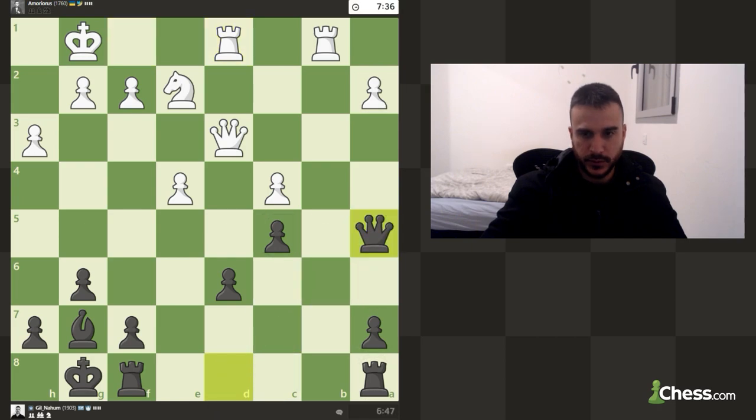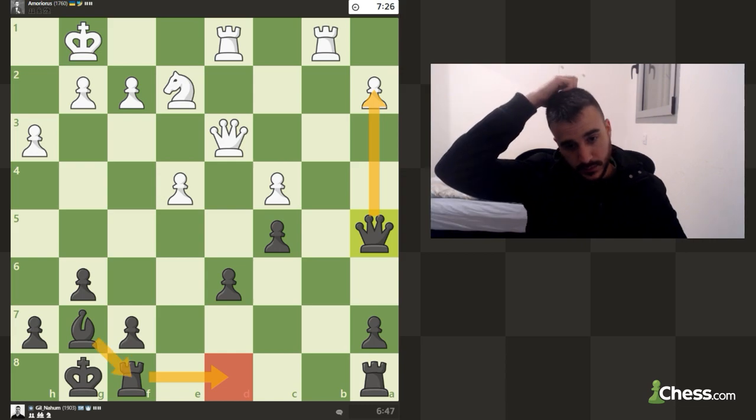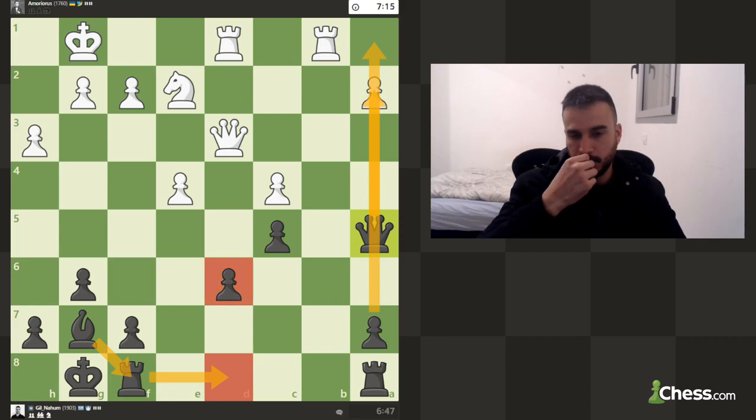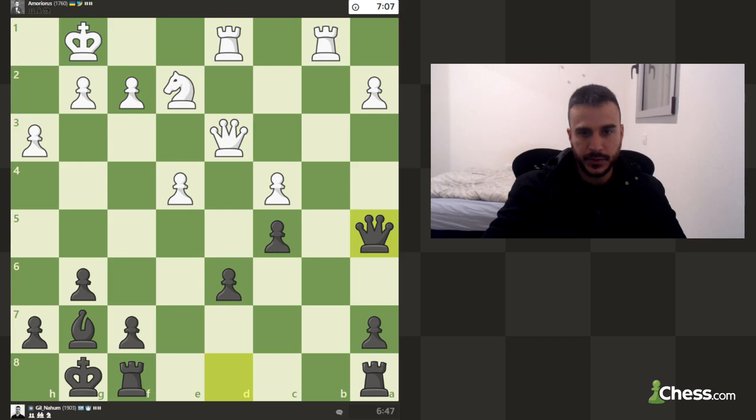Let's move the queen to a5 in order to win this pawn. If he tries to protect, I'll put a rook on d8 and then maybe slide the bishop back. My whole idea in this position is to try to promote the a-pawn. Even though we might blunder d6 away, we might still be in a good position. I really hope he's going to be occupied around the a2 pawn.